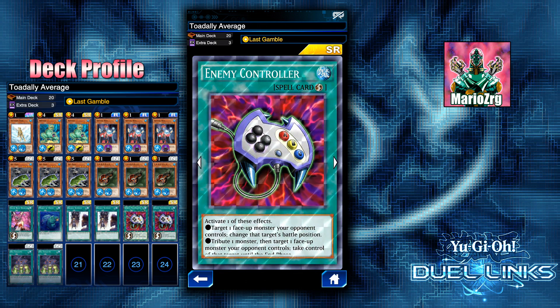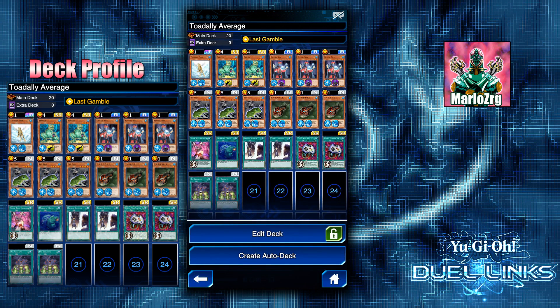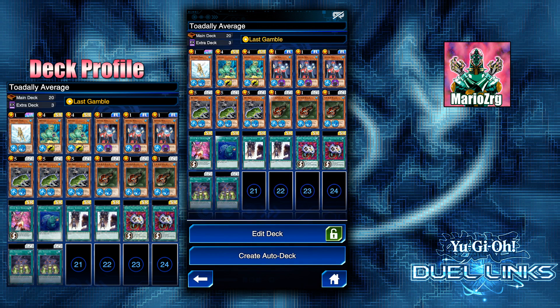I run two Double Summons because I only have one Treeborn Frog, so if I don't have that special summon, I need to normal summon something first and then tribute for Des Frog. I also run one Super Rush Headlong just in case you don't finish the OTK on the turn you activate Des Croaking — it gives protection for your frogs since they have no defense and are only 1900. You can also run Tribute to the Doom since it has good synergy — you can dump a tadpole to destroy a monster.